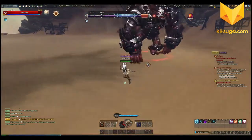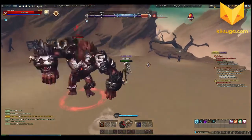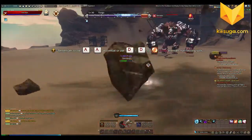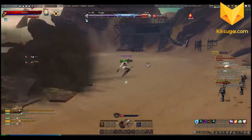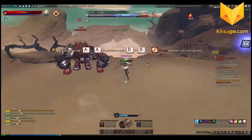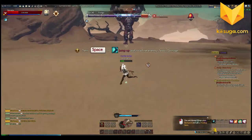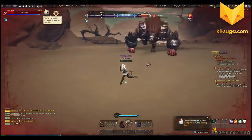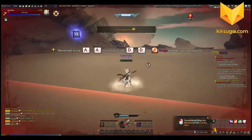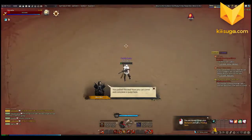I'm gonna try to preserve my health by jumping as little as possible, and when he does that shock attack on the ground I have to jump to avoid it. The little ground pound attack doesn't have as much of an indicator as I'd like — it's kind of hard to see. I'm already at half HP which is super bad. But completed — I passed the test and I'm still alive!